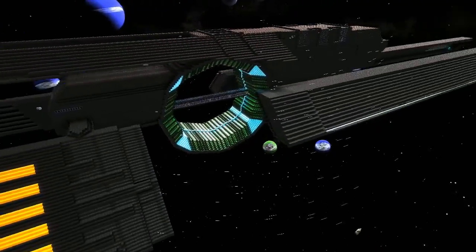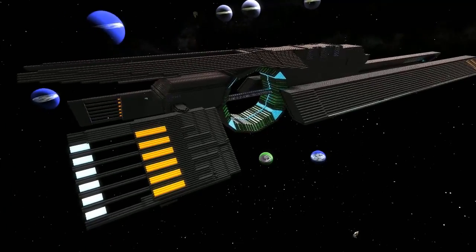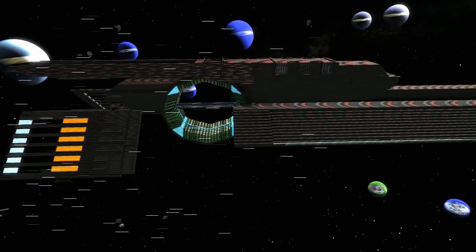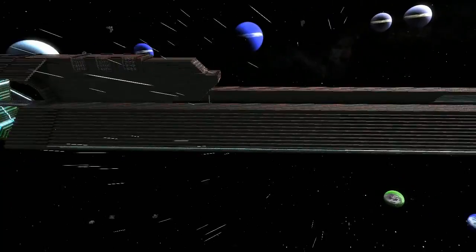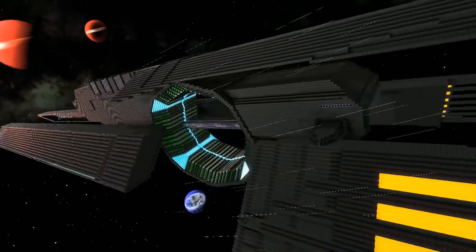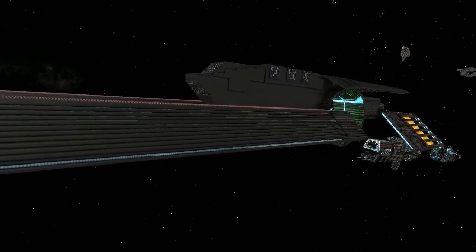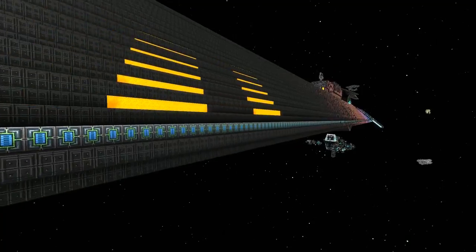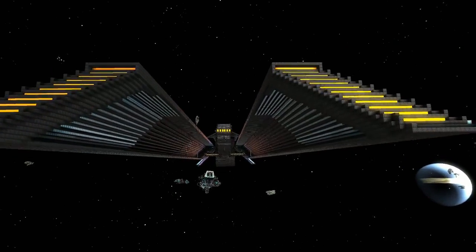Aside from that, in my single player build I have a total of 16 turret hardpoints and they're going to be massive turrets. Current dimensions: total mass 25,691, 275,647 blocks, length is 690 meters, height 87 meters, and width is 157 meters. Turning speed: x-axis 1.1, y-axis 1.1, z-axis 1.0.